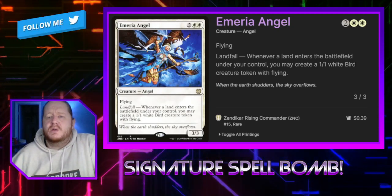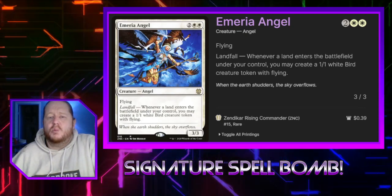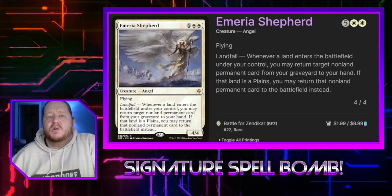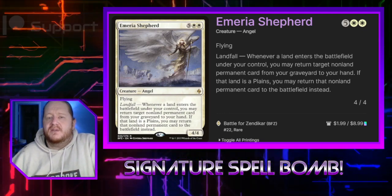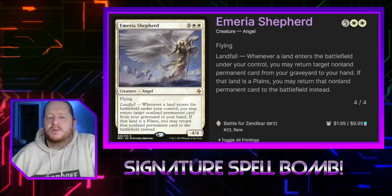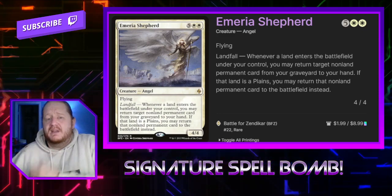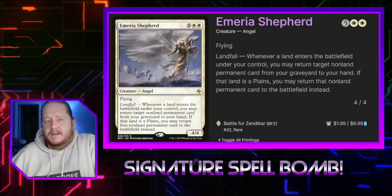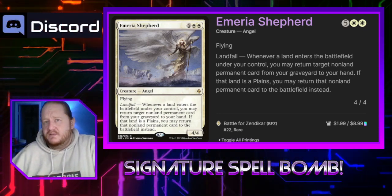Emeria Angel for 2 and 2 white is a 3/3 flying Landfall creature. It says whenever we play a land, we create a 1/1 white bird creature token with flying. Emeria Shepherd for 5 and 2 white is a flying 4/4 with Landfall. Whenever a land enters the battlefield under our control, we may return target permanent card from our graveyard to our hand. If that land is a plains, we may return a non-land permanent card to the battlefield instead. Really good options and very good recursion for our deck.